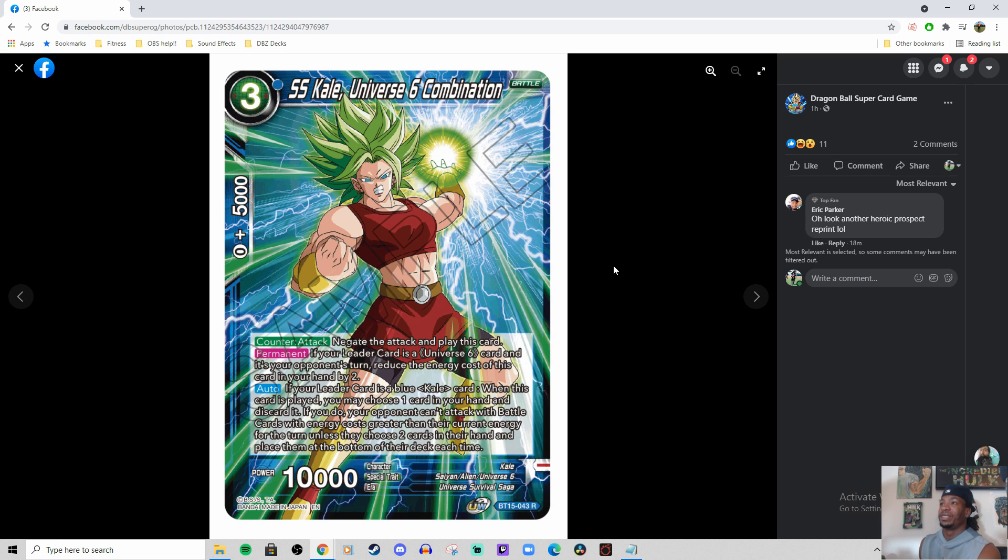We have SS3 Kale — Universe 6 Combination — Counter: negate the attack, play this card. Permanent: if your leader card is a U6 card and it's your opponent's turn, reduce the energy cost of this card in your hand by 2, so it would be a 1 cost. Then if your leader card is a blue Kale card, when this card is played you may choose 1 card in your hand and discard it. If you do, your opponent can only attack with battle cards whose energy cost is greater than their current energy for the turn, unless they choose 2 cards in their hand and place them at the bottom of their deck each time.